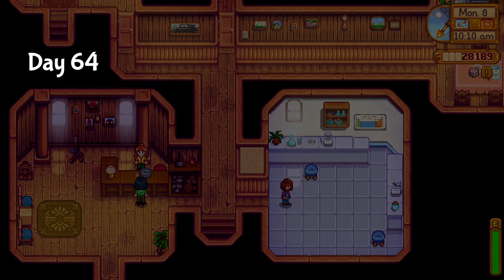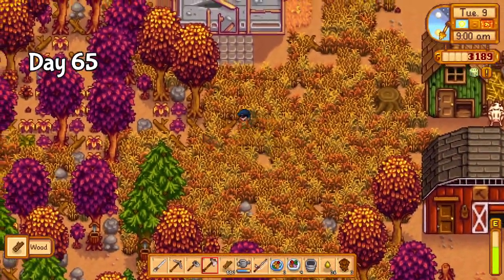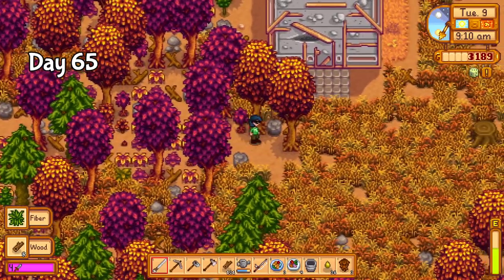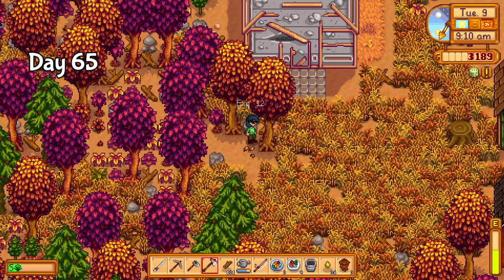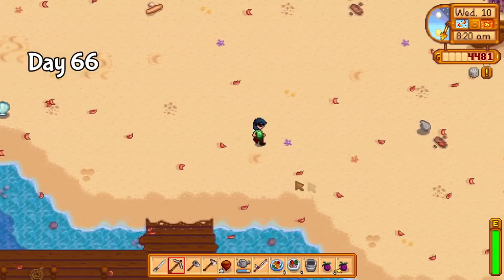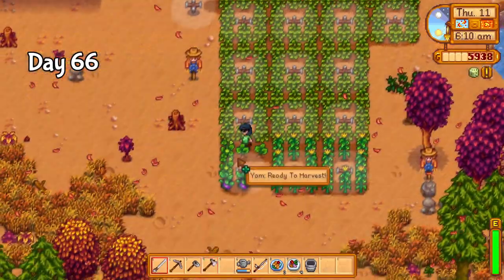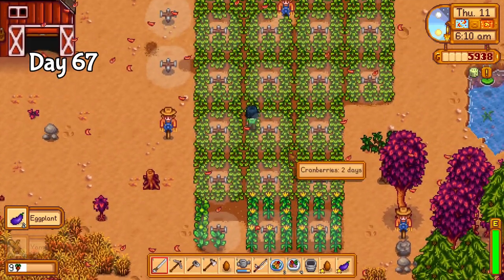I cleared a lot of land on day 65 — I'm going to need a lot of resources for the coop upgrades later on. Unfortunately, I can't do much more now except wait for the next harvest so I can afford a pig. On day 66, I FINALLY found the oyster that would complete the crab pot bundle. I also chopped down several more trees for the wood. Day 67, the first fall bundle crops were ready — specifically the eggplants and yams.